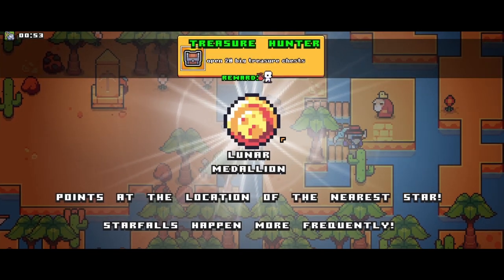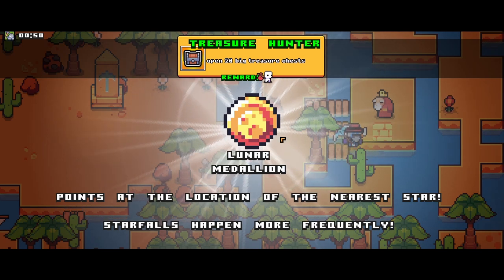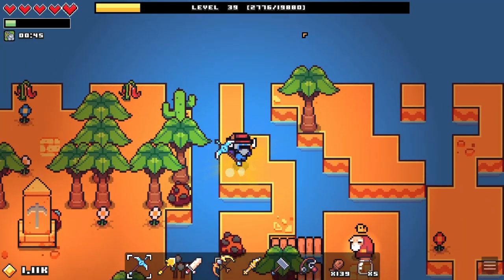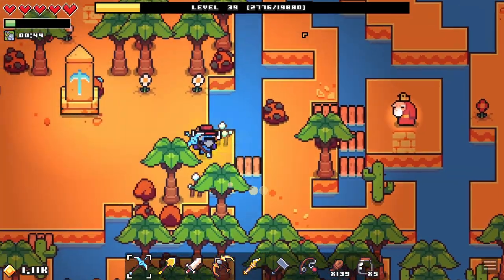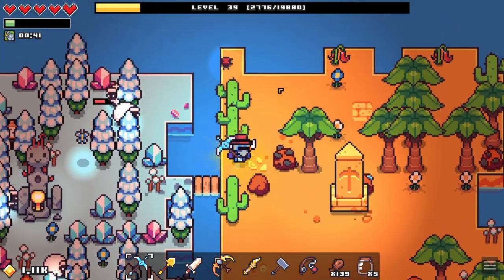Alright, let's see what he gave me. The Lunar Medallion — points to the location of the nearest star, and starfalls happen more frequently. That's pretty good. I mean, I don't know how much more frequently, but I guess that's fine.